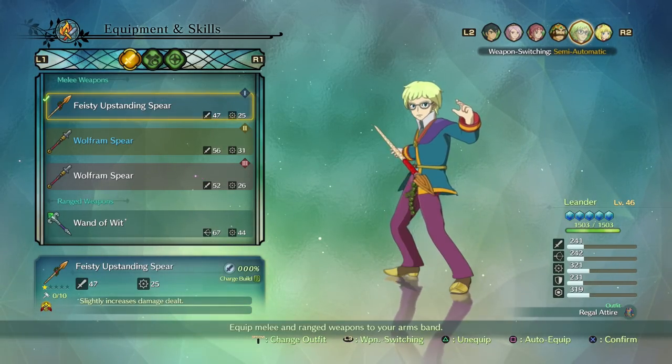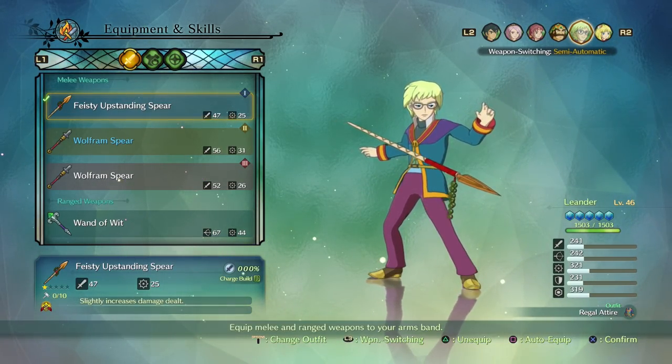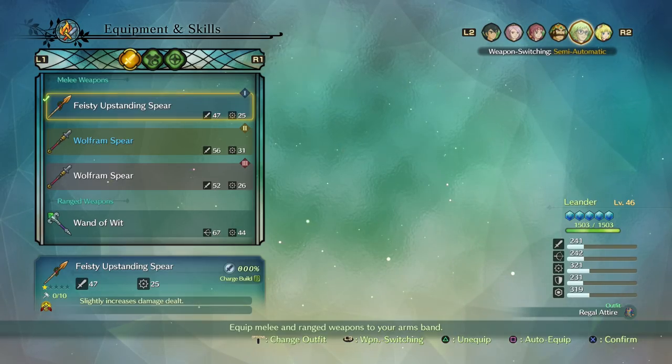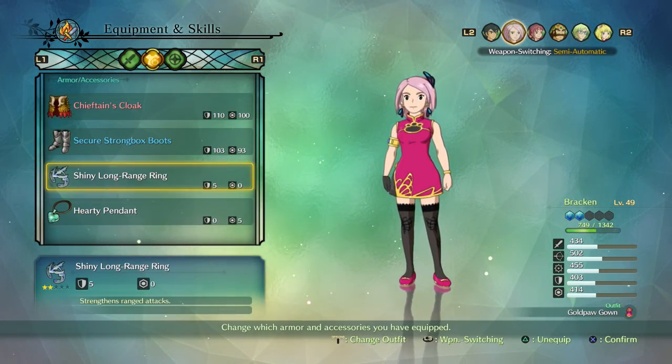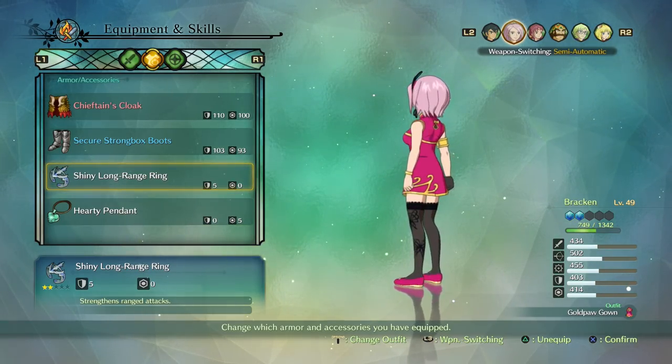So there are 25 outfits in the game total, including the default. So in reality, there are 19 collectable outfits. Evan has 4 alternate outfits, leaving the rest of the team with 3 each.